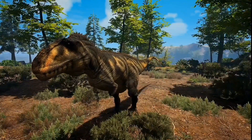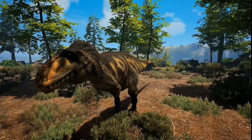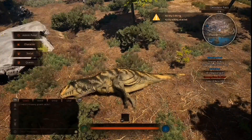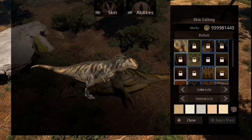Okay, so we are finally at adult, and oh my god, look at this thing. Let's have a look at its sit animation and its sleep animation. Oh, look at that — that's beautiful. And let's have a look at all of its abilities and skins. First of all, skins.